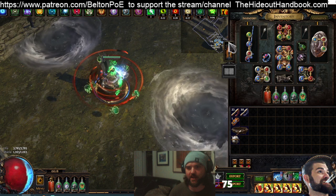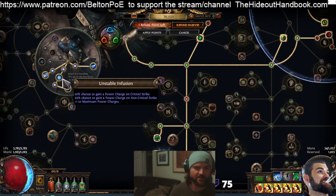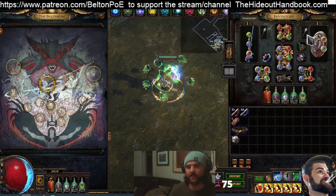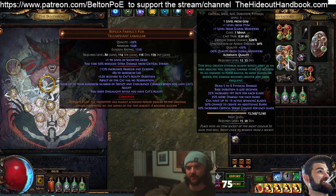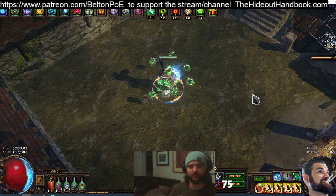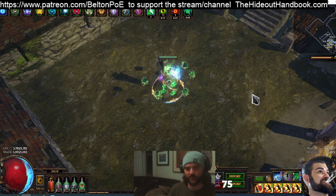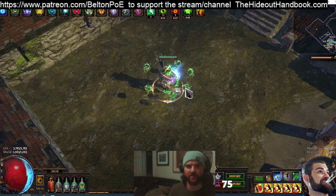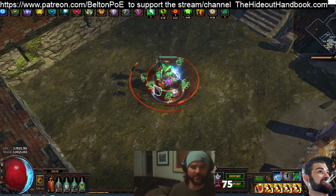Why that's not terribly significant is because moving around maps, it's never going to matter at all. Against bosses it might occasionally matter. However, because we're Assassin, we're never going to drop our Power Charges — we have 10% chance globally on Critical Strike, 20% on Non-Critical Strike, 8% on Kill, as well as Power Charge on Crit on our Discharge, Blade Vortex, and Vortex. There's never going to be a situation where we're not able to Discharge. On average charges will last 25 seconds.